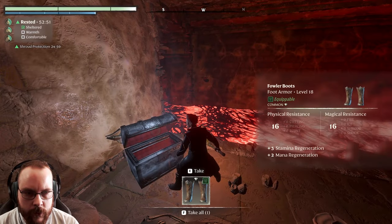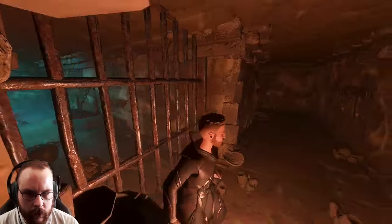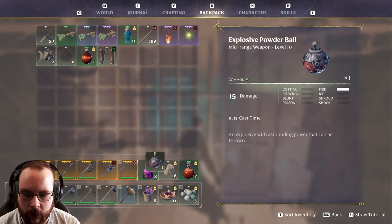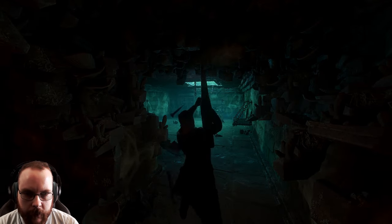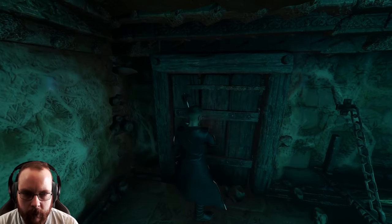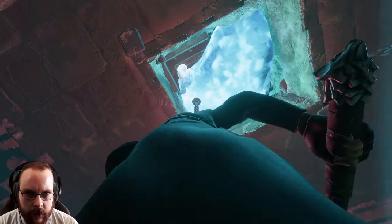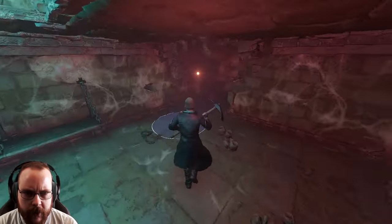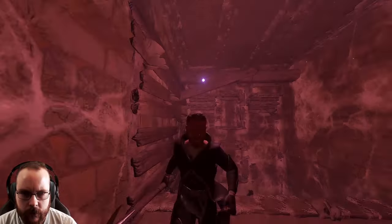Secret passage to death! Hang on — what do we have over there? A hidden chest with Fowler boots. Interesting. But there's something glowing inside this other thing — we have to check it out. I have one bomb — better than nothing. Busting you out of here, skeletons! There we go. What's behind this door? Nothing — just an empty cell.